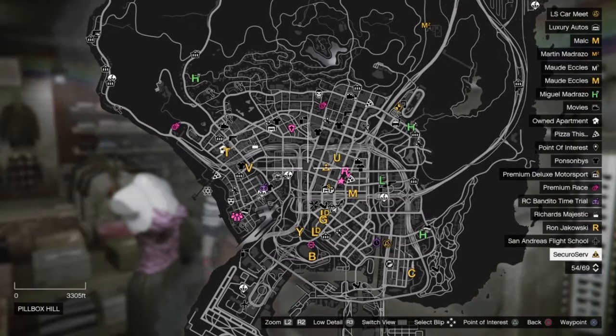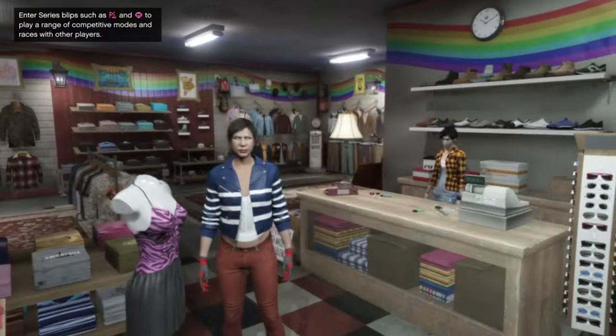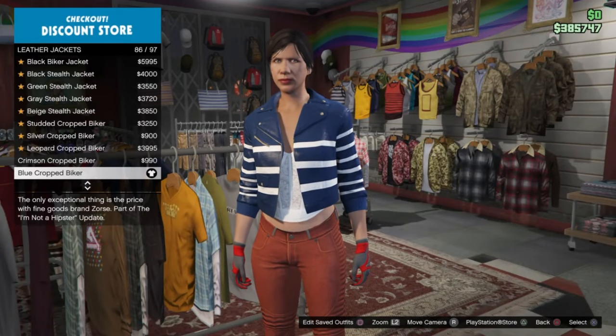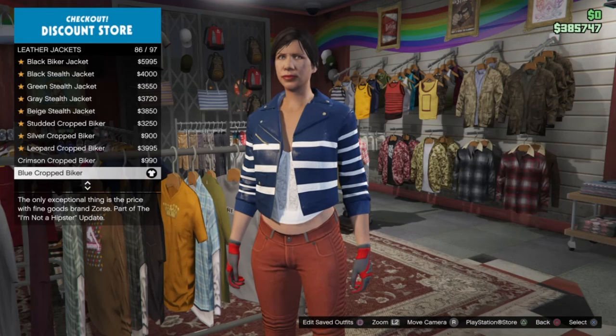Once you find your female character, if you don't see the coin store on your map, find a new session. Once you're in a new session, head to the nearest coin store. At the coin store, go down to leather jacket and select the blue cropped parker — it should be number 86.